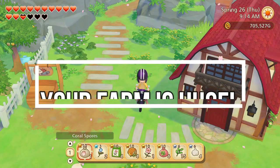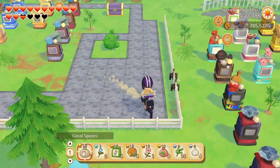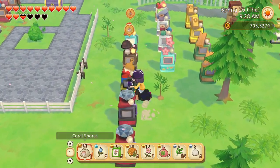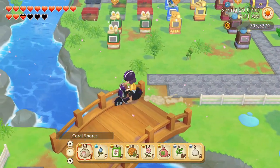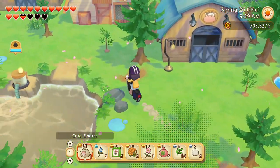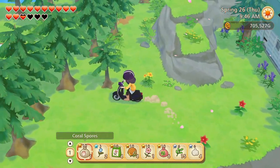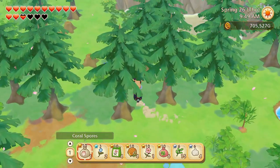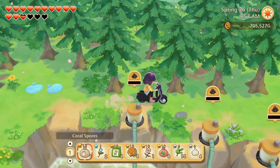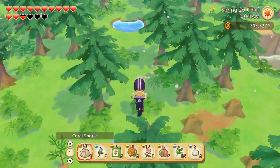First off, the farm is huge. You have so much space to work with. Even at the very beginning when you only have one area unlocked, you still have lots of space to get crops started, put down makers, maybe even start a little orchard for trees. It gets even bigger because there are two other areas you can unlock with materials or money, adding even more space for all of your animals and crops. You're also going to be unlocking new buildings and a greenhouse in the other areas as well.